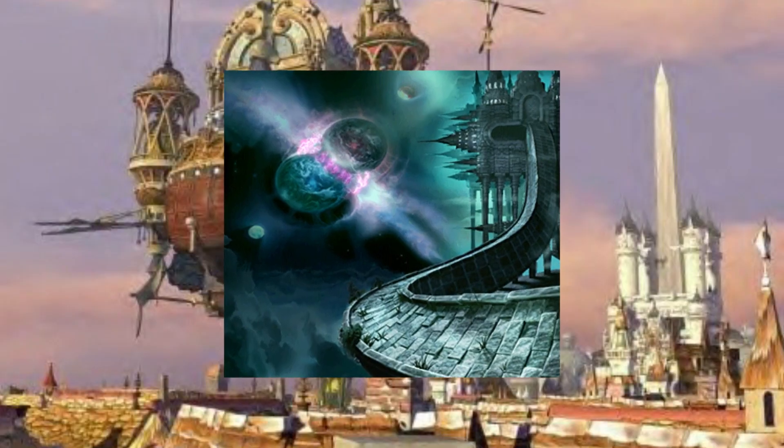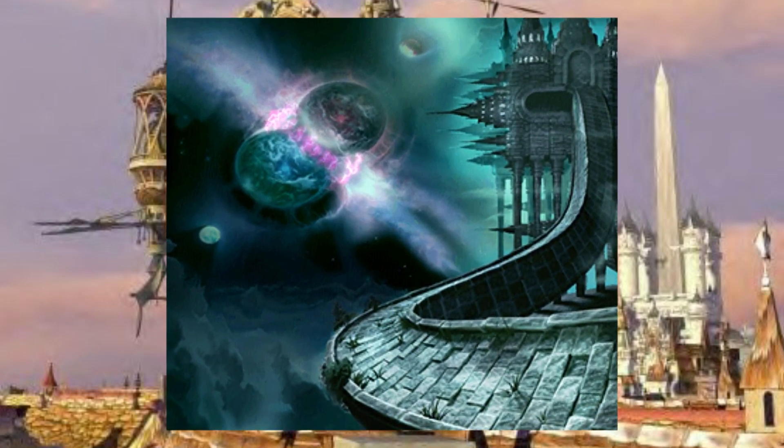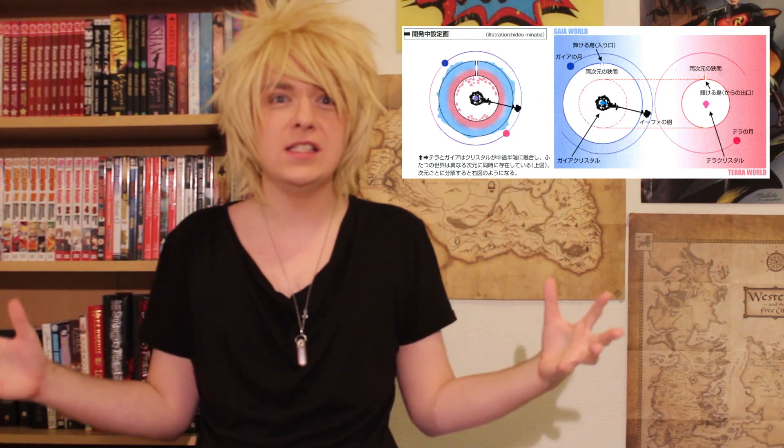They attempted to merge the two planets, and they were right — Gaia did have a very strong crystal. In fact, it was too strong. When they started the merge, so much went wrong, and the surface of Gaia was left in total ruins, and all civilization was wiped out. As for the planet of Terra, it was warped inside of Gaia, which gives you a rough idea of just how huge Gaia is.